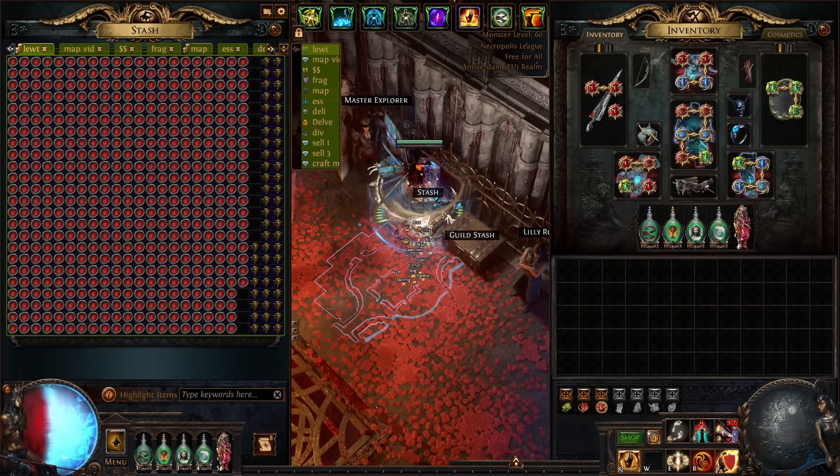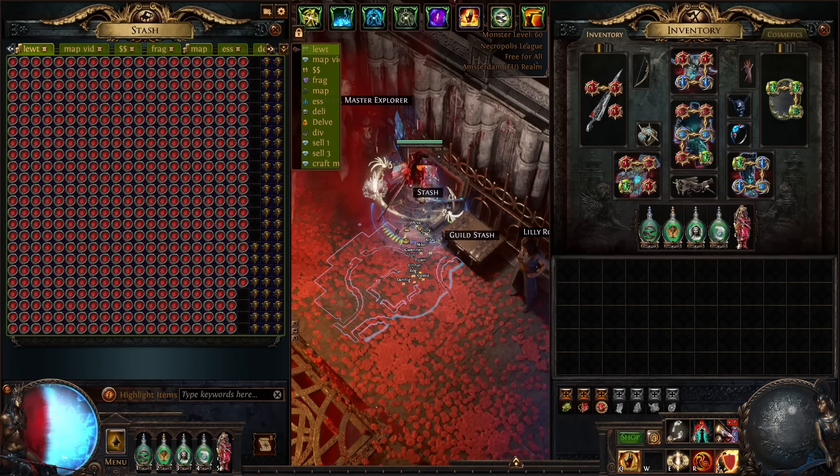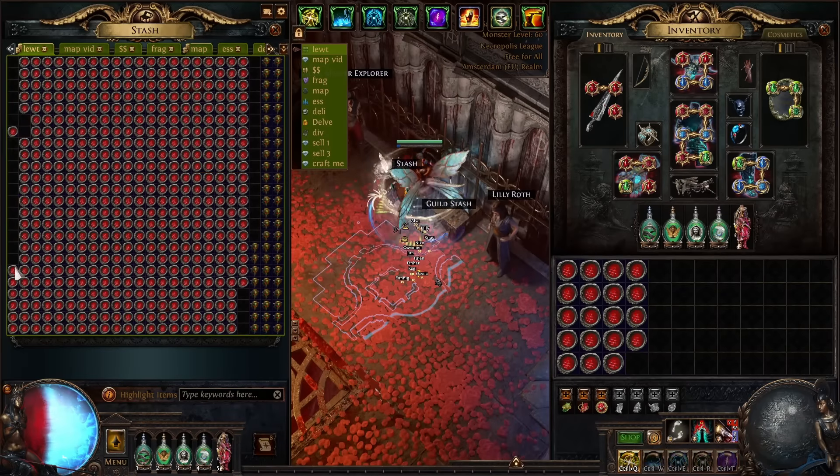We are starting with 500 corrupted Vault Temple maps. I bought all of those for 15 Chaos each, so a total of 7,500 Chaos invested in just those maps. We also bought 100 Black Morrigan and 100 Phenomenal Beasts for a total price of 1,700 Chaos. Another thing we are going to need a lot of are Exalted Orbs — I currently have 500 in my stash, but I'm pretty sure I will have to buy more.